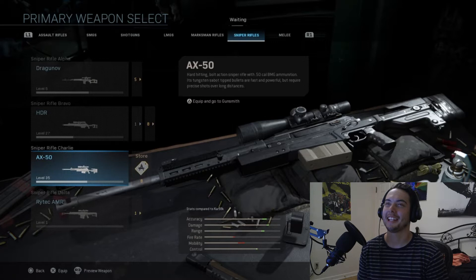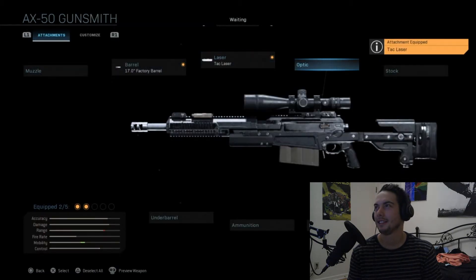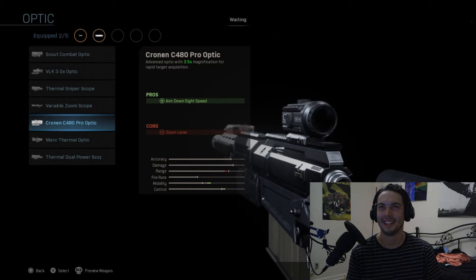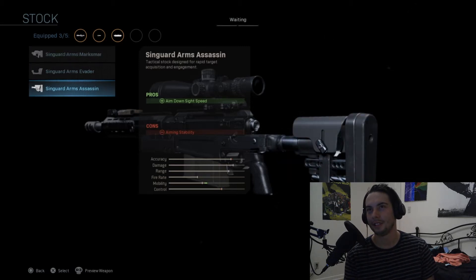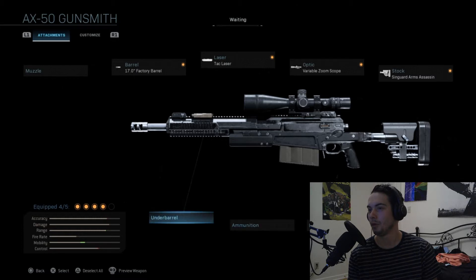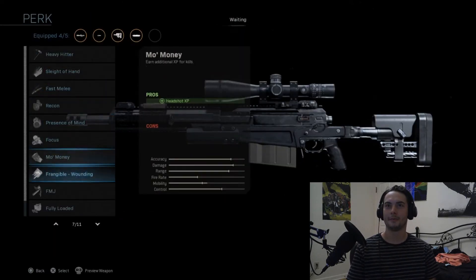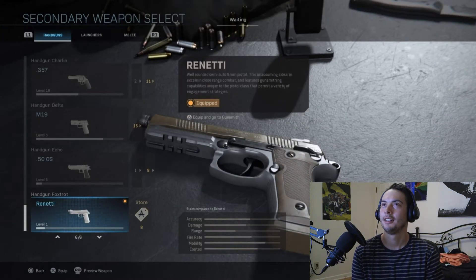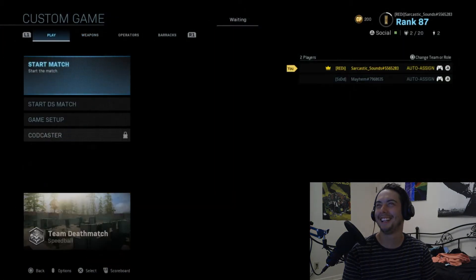Pick your poison bro — we're going to do the AX50. Barrel — the short barrel, 17 inch factory. Tac Laser. Optic — we're going to go Variable Zoom. And then we're going to do the Skeleton Arms Assassin, the very bottom one. One slot left — we're going to throw a Sleight of Hand on the perk. Secondary — we're going to do the Kali Sticks. That's a crazy looking setup. Yeah it is.